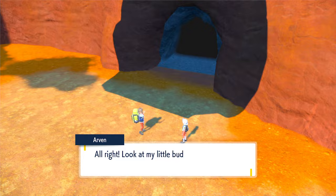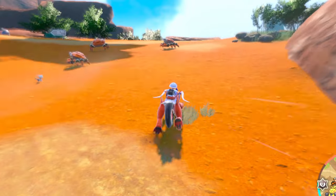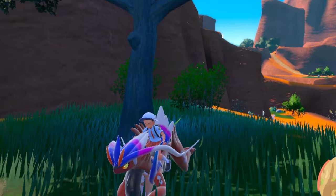Once you finally defeat Klawf, you'll unlock Dash. Dash allows your Pokémon to travel really fast and you have the ability to bump into trees to find secret Pokémon that may be hiding in them.